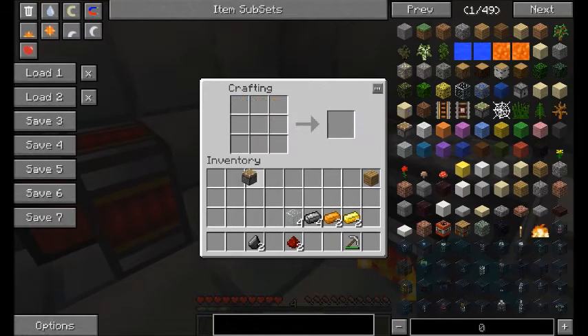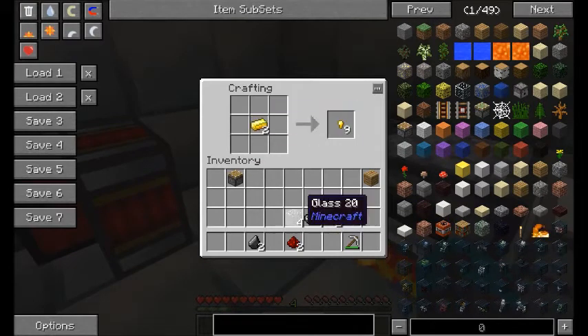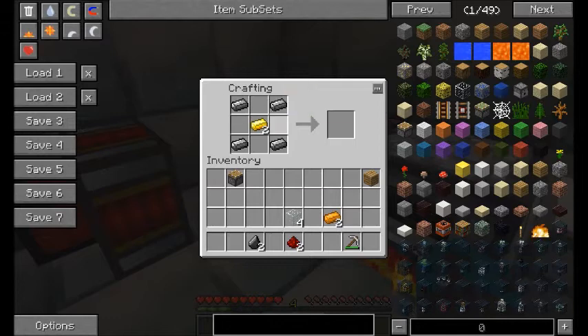Now to make the machine frame, place both gold ingots in the center, steel ingots on the corners, and fill the remaining slots with your four glass.